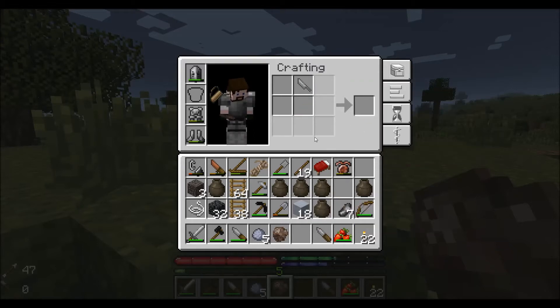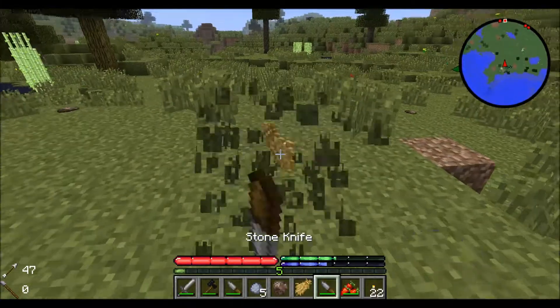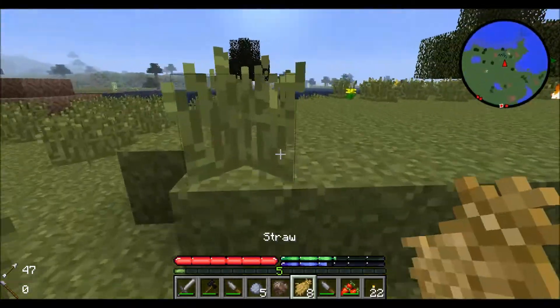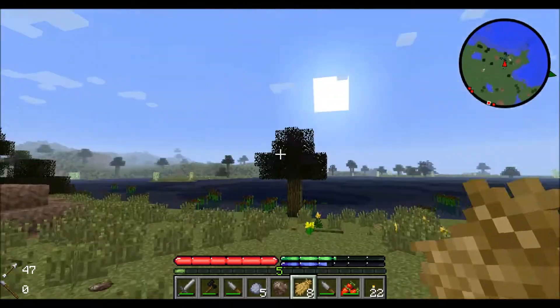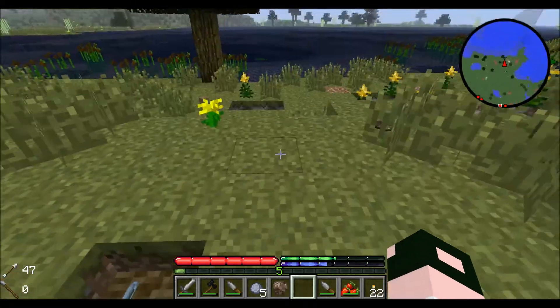Combine those with a stick and we have a stone knife. We're gonna collect eight of these and right-click them into the pit kiln, just like that.